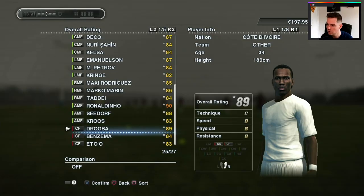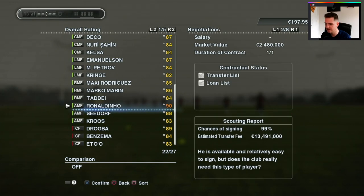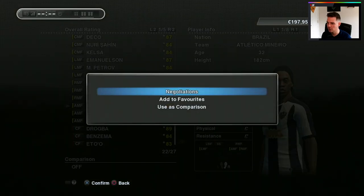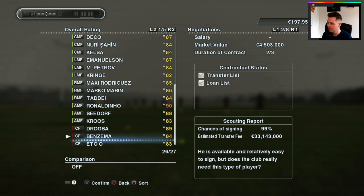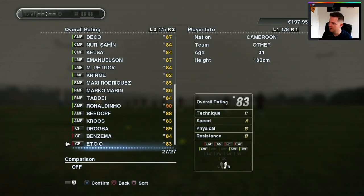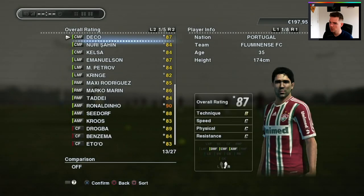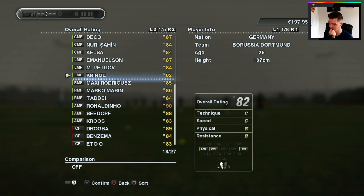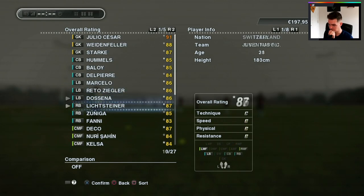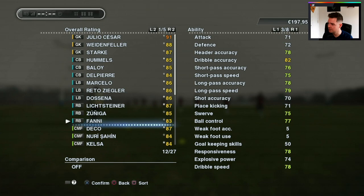Ronaldinho is on the list, and it says it should be relatively easy to sign him — can I please get Ronaldinho? Adding him to favourites. Tony Cruz I could get before he pops off too. Drogba, Benzema — imagine taking Benzema away from his club. Sammy Ato on favourites as well. Deco would be a nice signing, Emanuelson, Petrov, Maxi Rodriguez. And Fanny — do you want to see me get Fanny? He looks very, very good: 82 dribble accuracy, 83 top speed, very decent. Adding him to favourites too, though an offer we make is likely to be snubbed — I'd have to pay seriously over the odds.